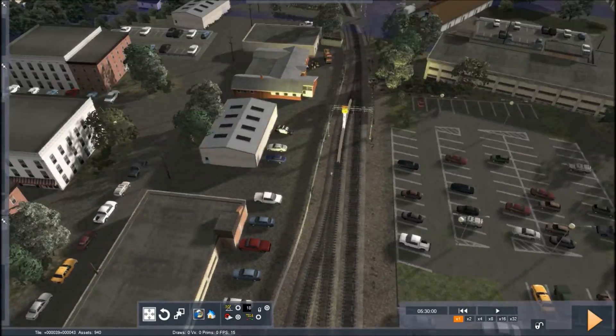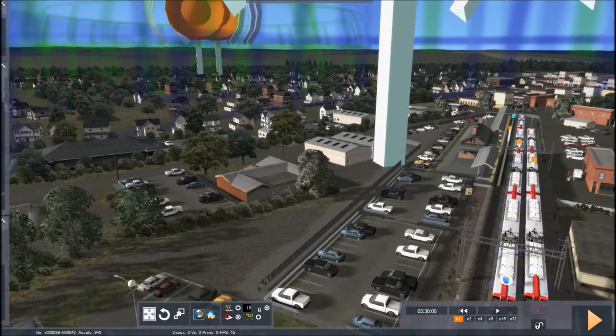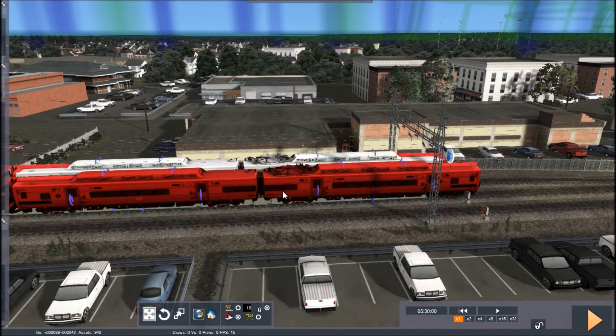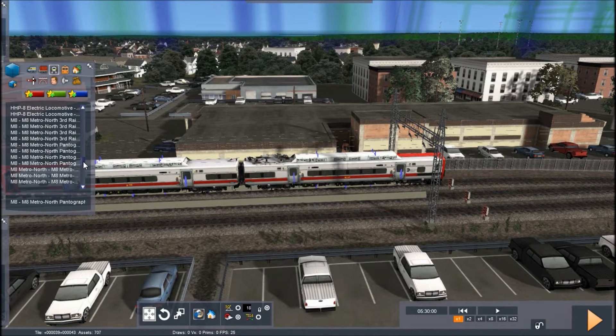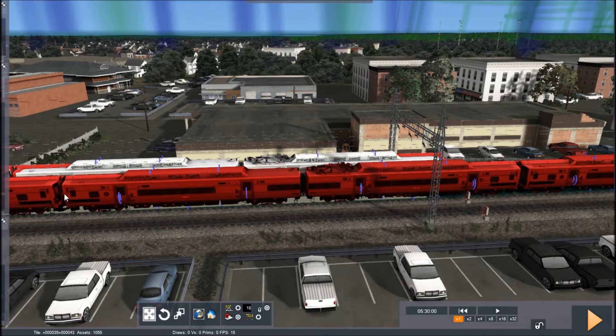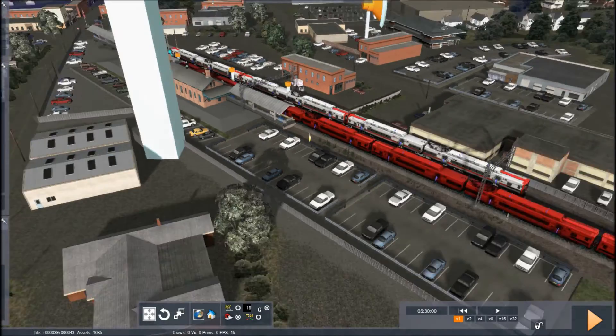Actually, there's a problem here. If you notice, the pantograph car is leading towards Grand Central. For the people who actually live in this area, you'll know that the pantograph car actually trails while going into Grand Central. So I've created custom consists in the consist builder where the B car actually leads.